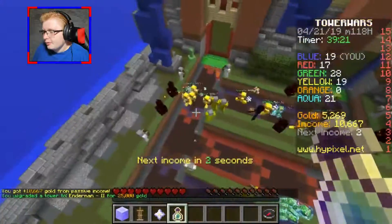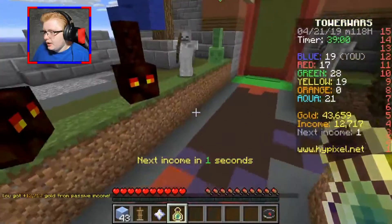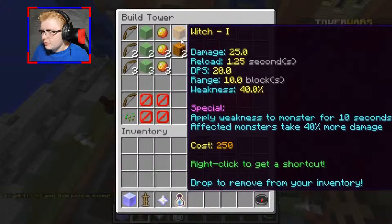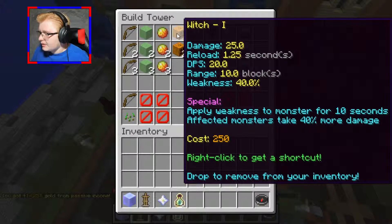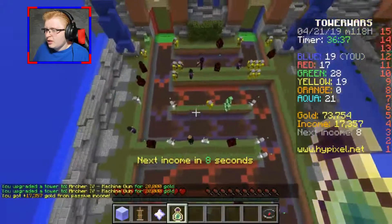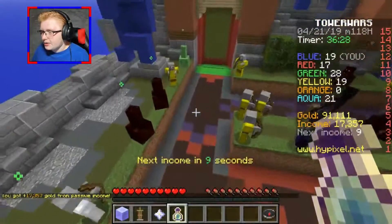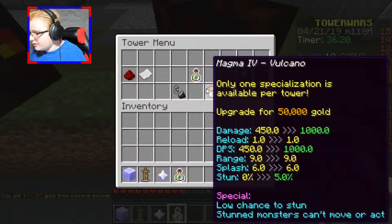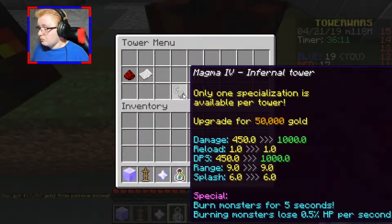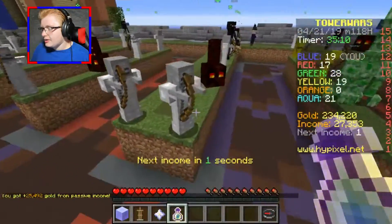You got teleported back! Freeze. Let me just upgrade from all my passive income, because I'm getting literally 12,717 per passive income. Let me test out the witch — what does the witch do? Apply weaknesses to monsters for 10 seconds. Affected monsters take 40% more damage, 80% more damage. Wow. So I need the witch too. Pretty much all of the front lines are now Gatling guns, which is awesome. I have two endermen back here, so I don't think it's gonna be that big of a problem if somebody gets past my defenses somehow.